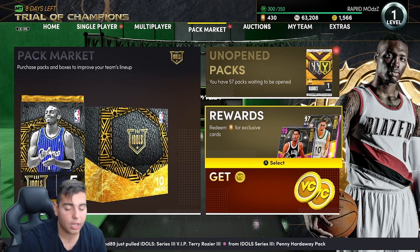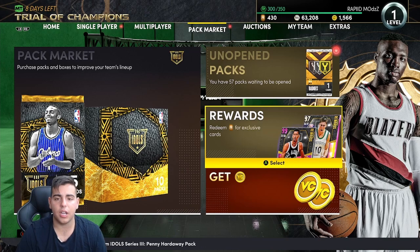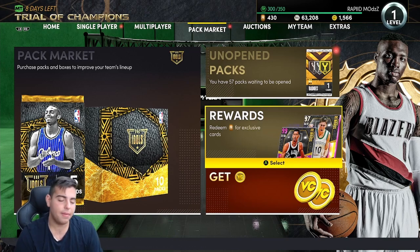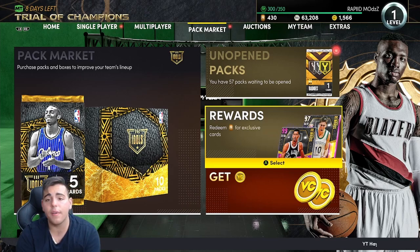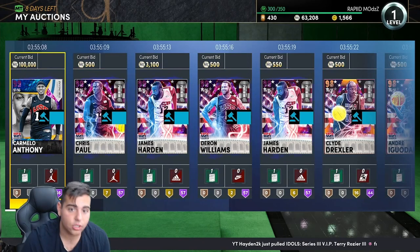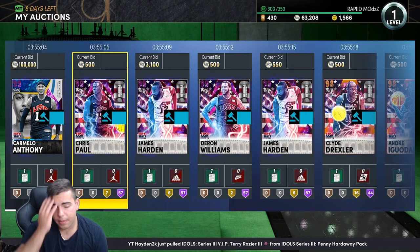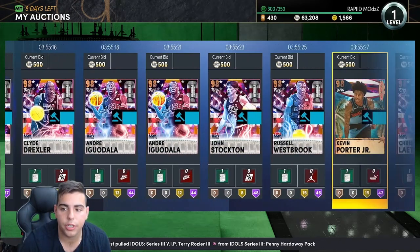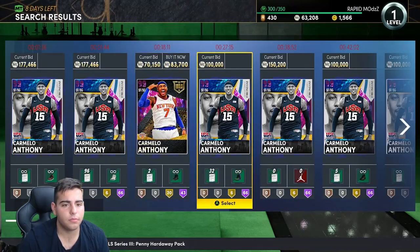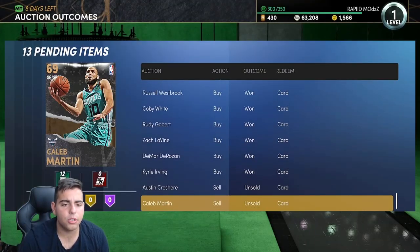Give us a free Dark Matter — give us a relevant Dark Matter like a current day player possibly in the Finals. I would literally love a DeAndre Dark Matter locker code, or even a Giannis. But they don't do that. Anyway, this is what I have up in the auction house. I'm probably going to get around 300k for all this. We're gonna check out Schmello and see what he's worth — that invincible Mellow is nice.